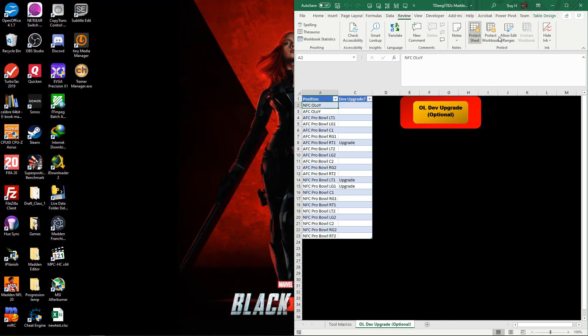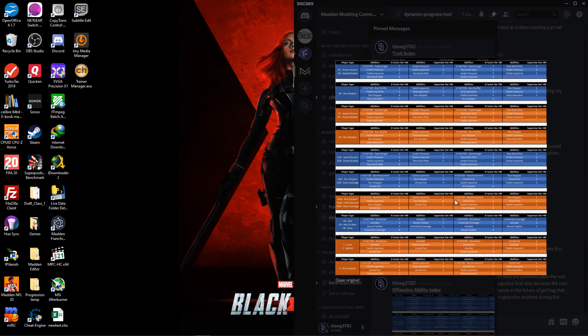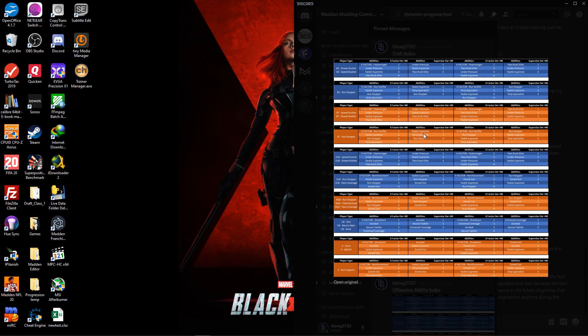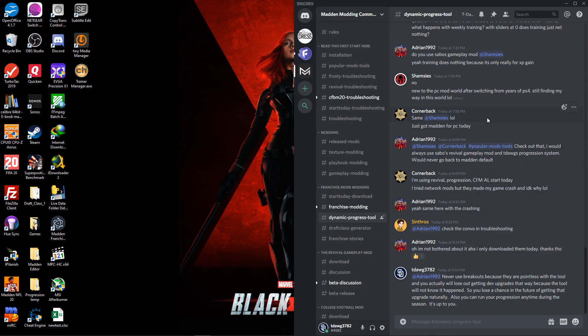I forgot to mention this - I was struggling to understand how I possibly could have screwed up the ability tool. Turns out I didn't - I just wrote down the conditions wrong. The quarterback ones are correct. In the first column where it says greater than, it's actually supposed to be less than, and vice versa. So when I kept having guys above 90 showing up on the wrong side, that's because I just wrote the wrong conditions down. The ability tool is working just fine - I just need to update my index sheets to match what it's actually supposed to be doing.